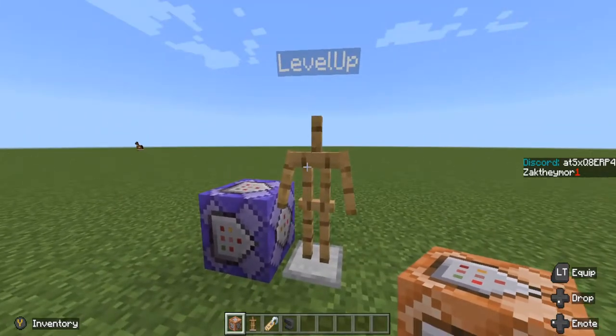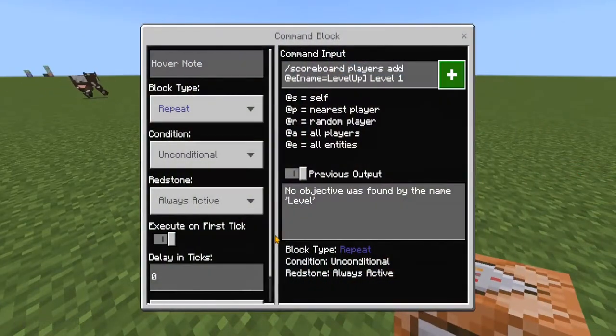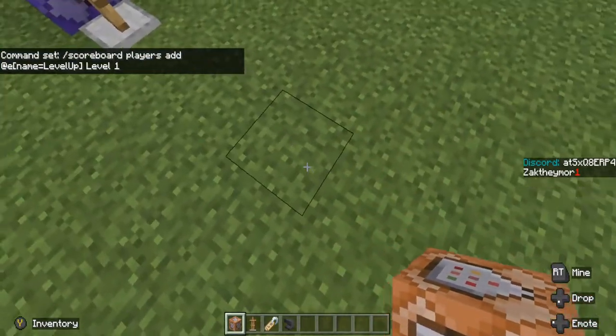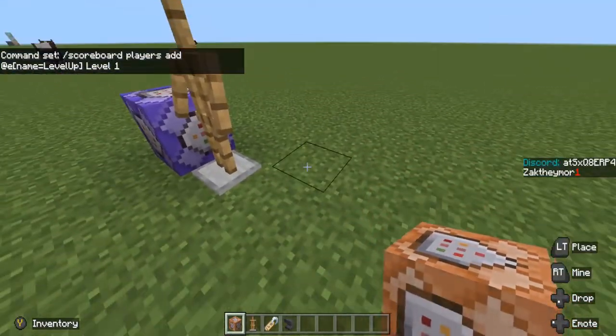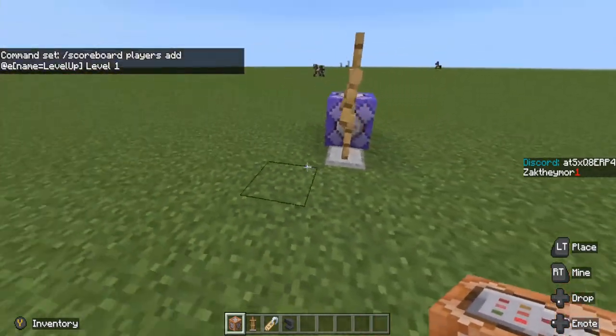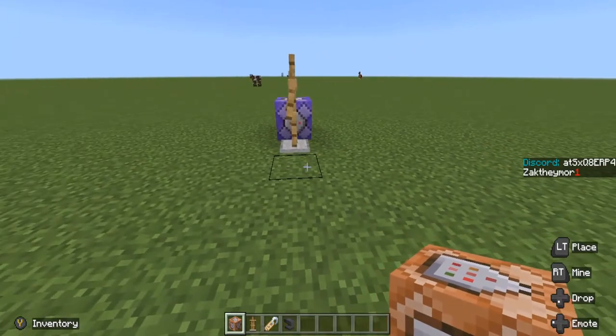Once you've placed your armor stand and named it 'Level Up' — the same as we put in our command — you need to put in a row of command blocks. You can build these up, down, left, or right; it doesn't matter which direction as long as they are all connected and facing into each other.